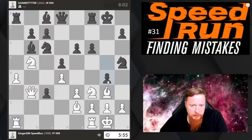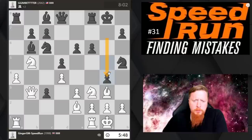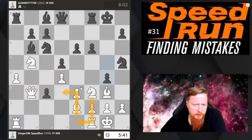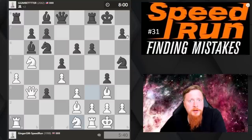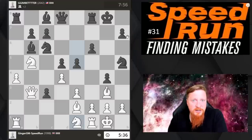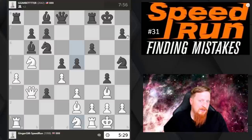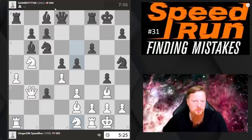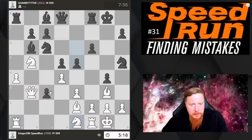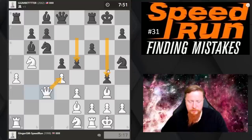He keeps trying to push me back, but it's not always a good idea to lunge your pawns so far forward. My knight could go over here, but I don't really see where it's going next — it's more sensible to bring it toward the center. e5 played, and the opponent is clearly trying to take a pawn here, but I think we're going to guard that pawn and get one of our pawns back.